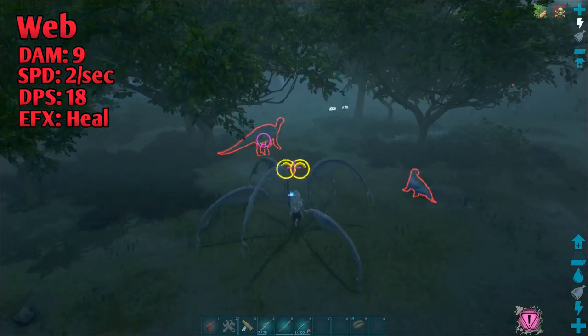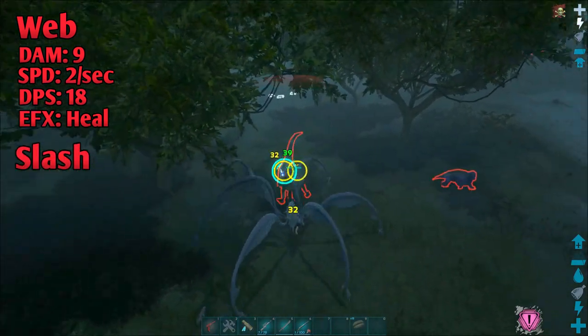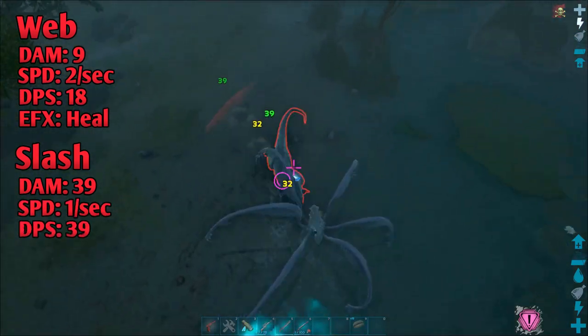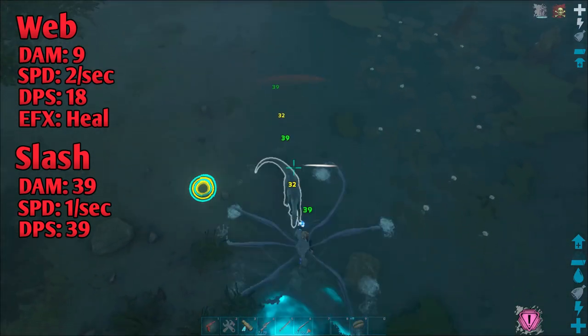The Bloodstalker's second damaging attack is its slash. At level 1 base tamed stats, it does 39 damage and attacks once every second, so its damage per second is 39. This is pretty high for a creature whose main purpose is to travel.